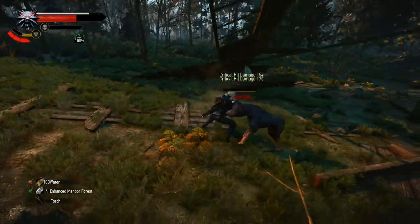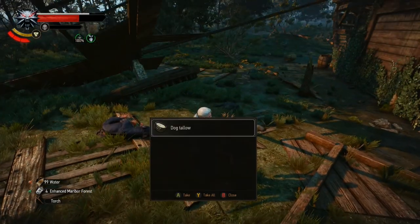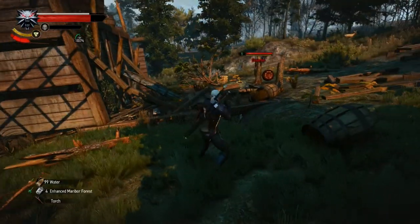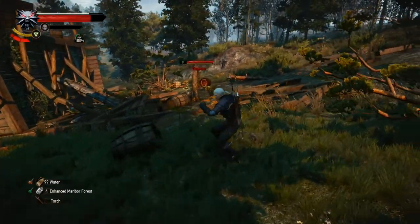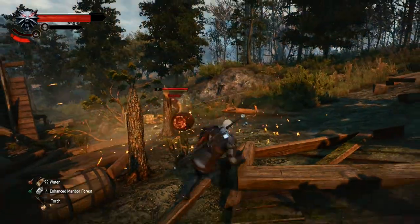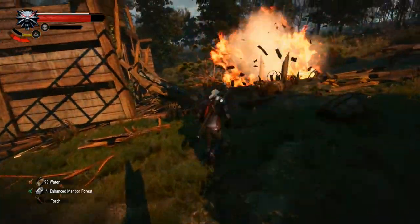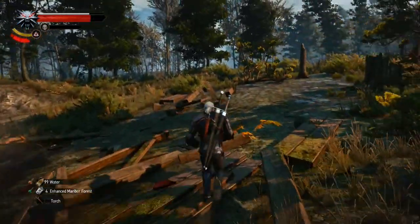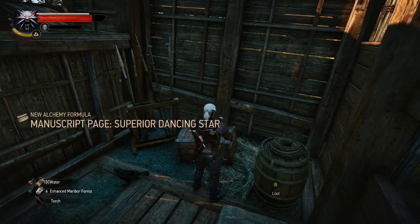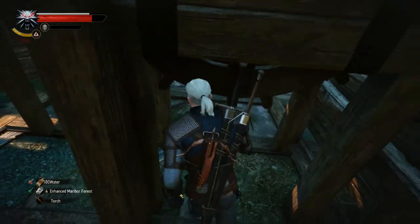Let's see — I think that's it. No, there is one more — a guy with a bow and arrow, and he's standing next to an explosive barrel. Uh-oh. Not a good place to stand, pal. Oh, darn. Not too much loot around.